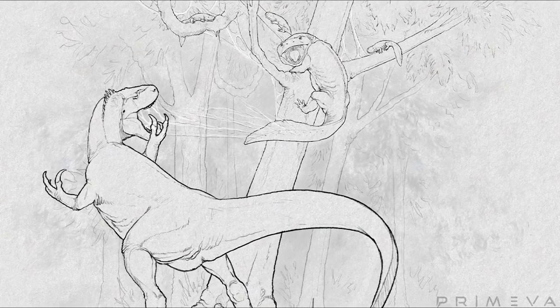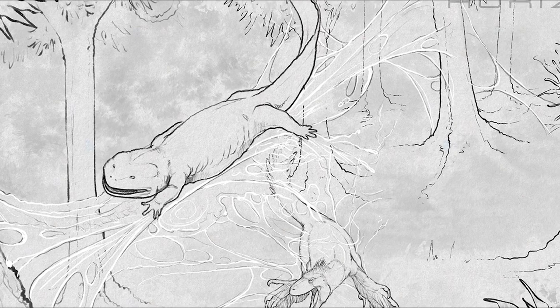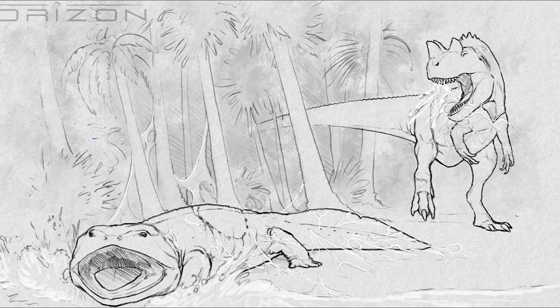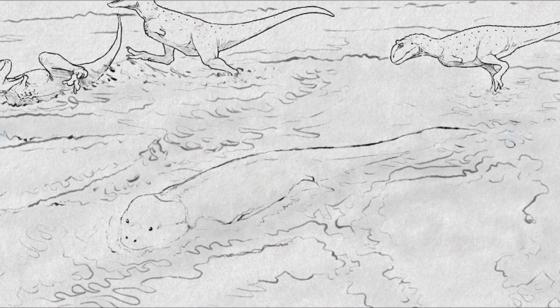First up, Manuel made the concept art for Kulosuchus, pretty much showing off its slime ability, which lets it climb and makes it really hard to grab for other creatures. This ability will also need to be recharged in mud, which will make them vulnerable on the ground.